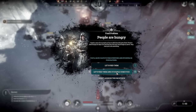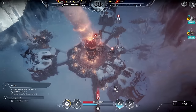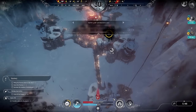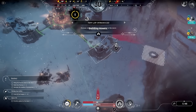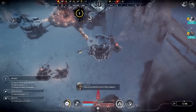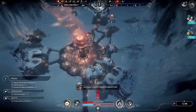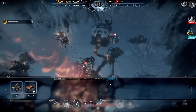People are hungry so let's feed them. The next law — let's do corpse disposal. We're not going to be heating this particular arc so we can put things that don't need heating out that way. Feed more with less — we won't do soup right now but we will later.